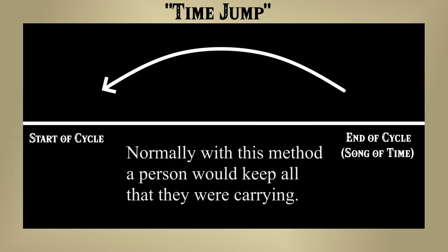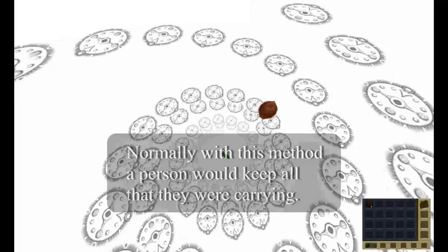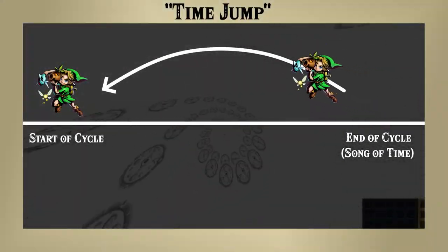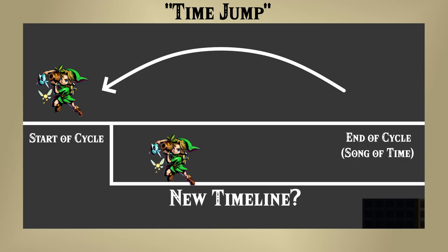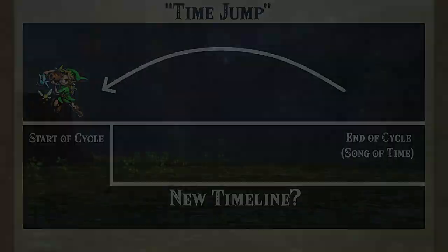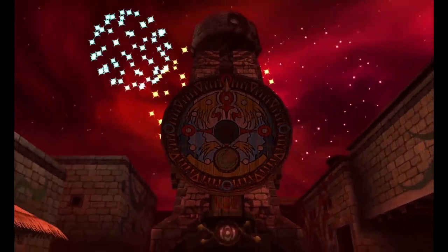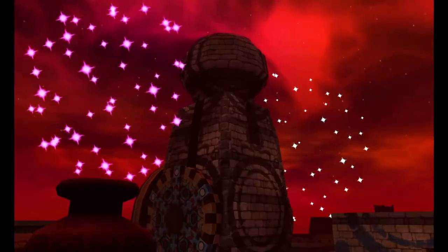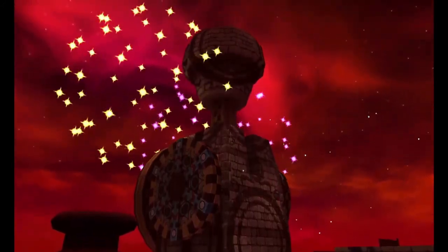This also conflicts with how Link loses some items when traveling back in time, which we'll get to later. And finally, if it's like the time travel we see in Age of Calamity, then Link would be creating countless timelines, leaving behind Termina after Termina to be destroyed by the moon. And I don't think I could live with that. So unless there's a lot going on behind the scenes that explains why Link doesn't explode and why the timeline isn't a whole lot worse, I don't think this one is quite it.